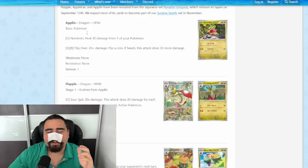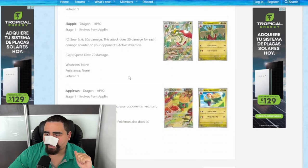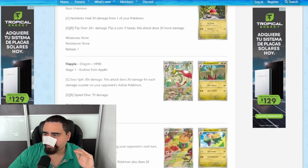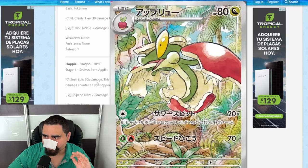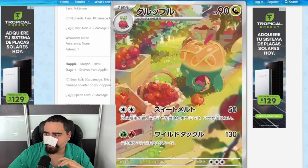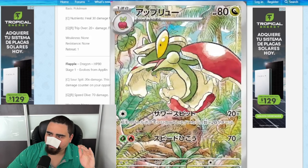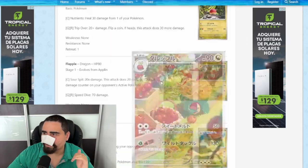We have two special illustration rares already revealed: the Latias EX and the Executor EX. We also have the Applin, Flapple, and Appletun line illustration rares — a really cool prehistoric look for Flapple and the Appletun with a kind of village-working aesthetic. Both of them are really cool — one's cool, one's cuter.